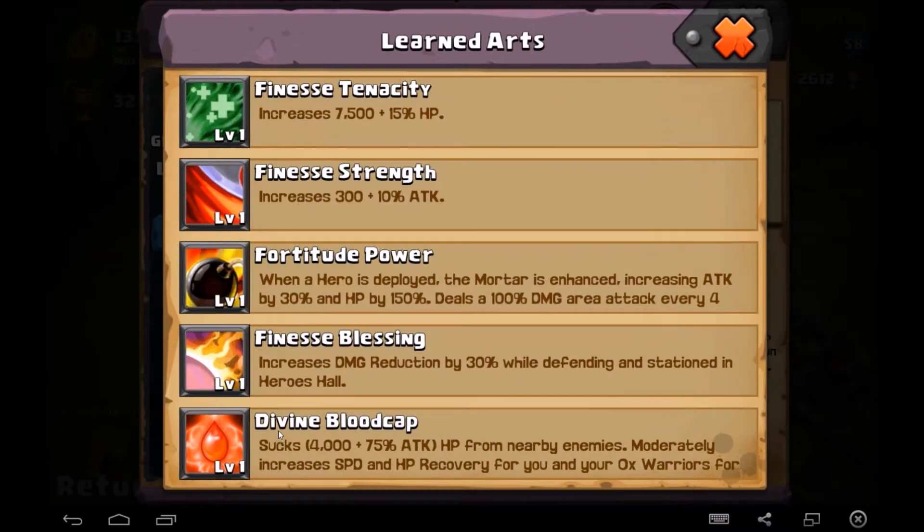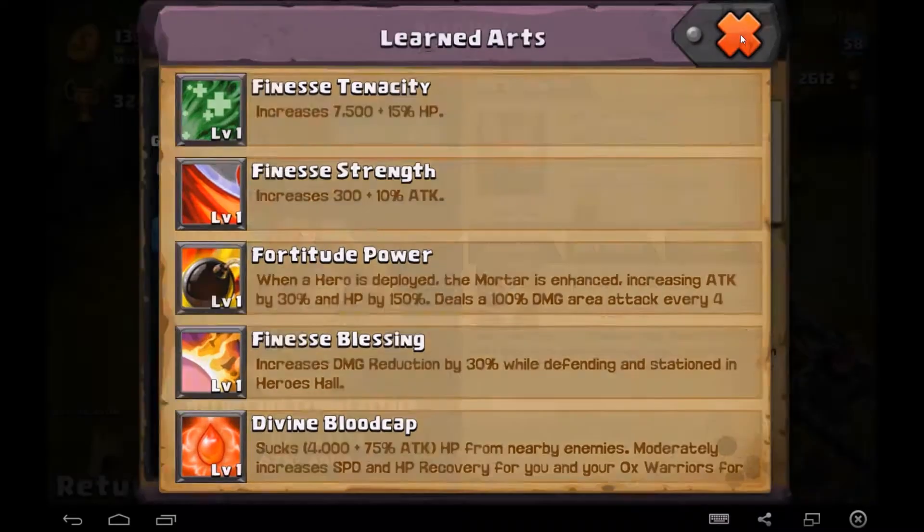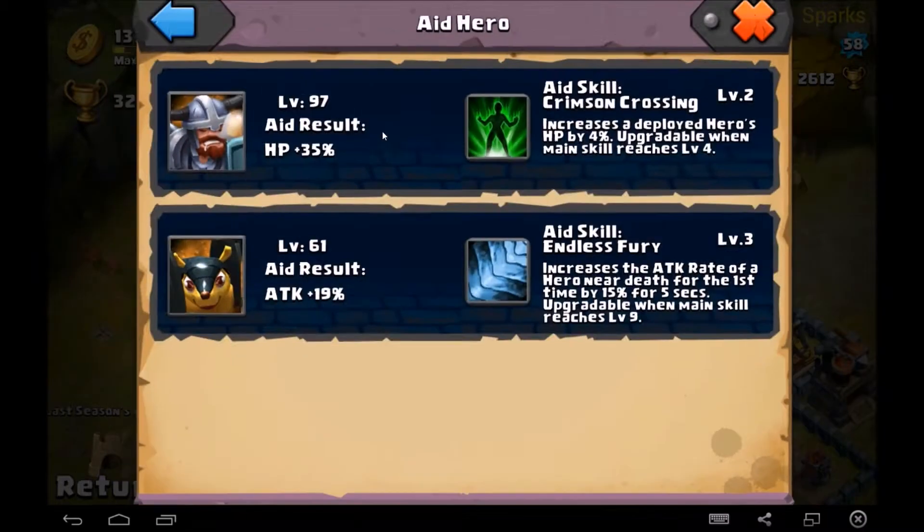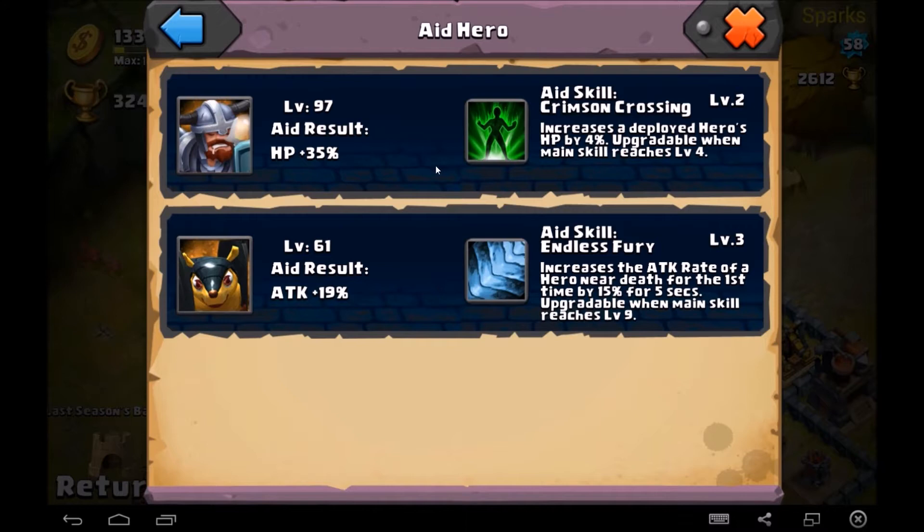I do have Divine Bloodcap 1 on him, which is very good. I just need to upgrade his mercenaries one more time so I can get this level 2 upgrade, which will be very awesome. He's got a level 10 skill and his aides are a level 97 Savage Sheaf and a Pangoli. Very important you have those Pangolies — those level 3 or higher skills.